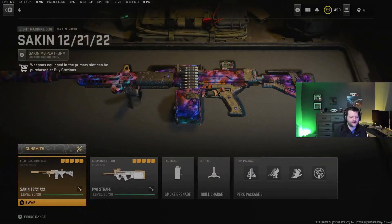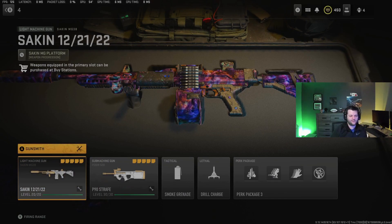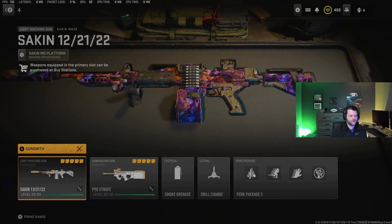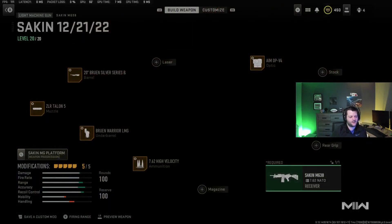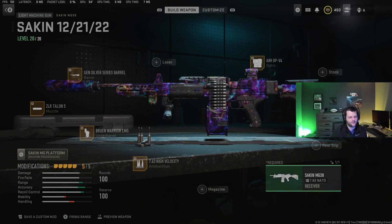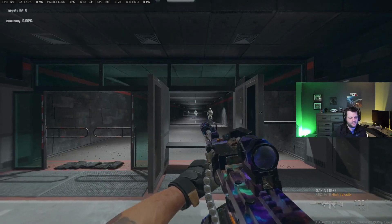Moving on to number four — this gun actually got nerfed in Season 2 Reloaded with a damage range nerf, but it's still a viable option. I just think it's too slow for a lot of people to use, especially higher-skilled players. But as far as LMGs go, this is the best one in the game currently. It has minimal recoil, really good damage, and 100 rounds so you can just spray people down. It's just really slow, and I think that's what holds people back.